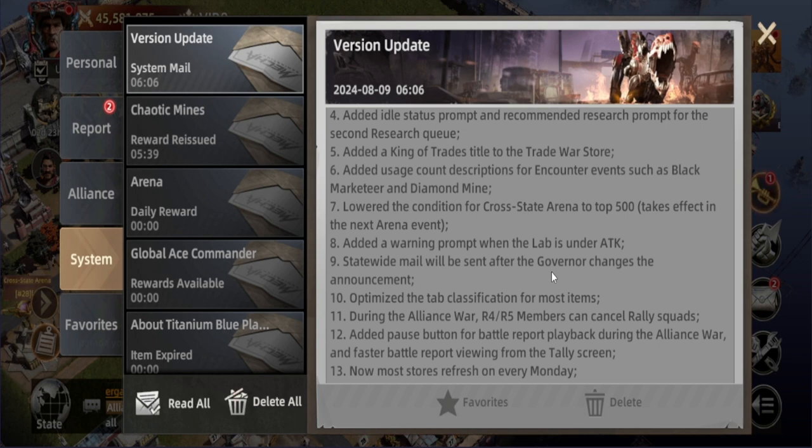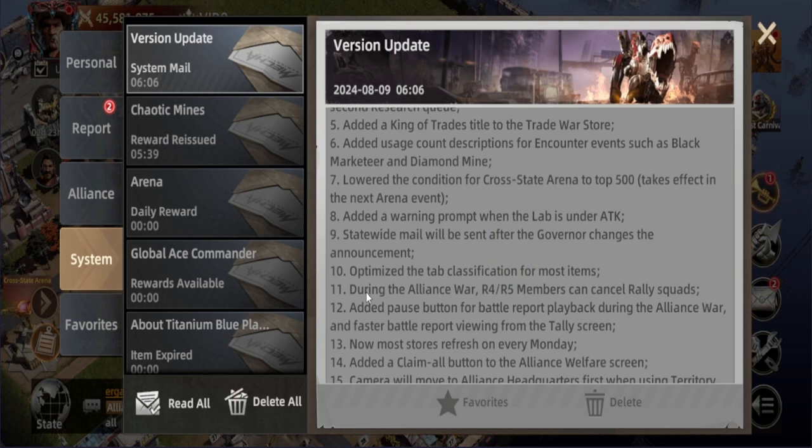Next, a stat white mail will be sent after the governor changes the announcement. After that, they'll optimize the tab classification for most items — I hope it means clearer descriptions.